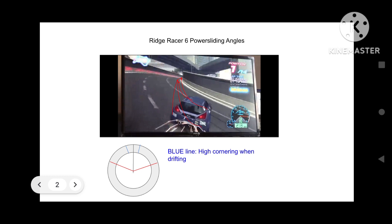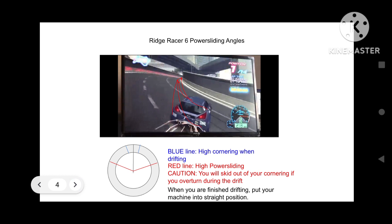And look at the red line. This will show your higher powersliding. You can use your higher powersliding on the normal turns. Overturning will skid out of your cornering and have a possibility to hit defenses or on the guardrails, and this will reduce your speed. You can only go for the higher powersliding if it's possible.